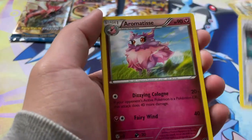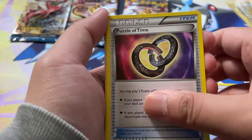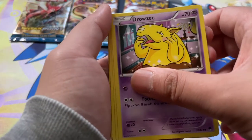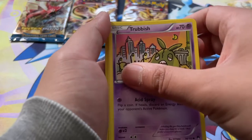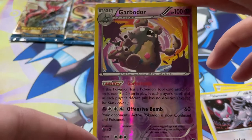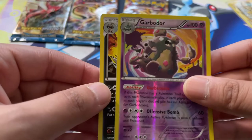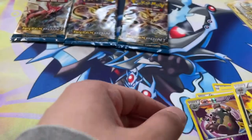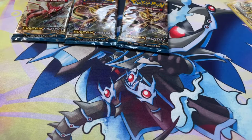Got a Gyarados Spirit Link, Aromatisse, Puzzle of Time, Spritzy. Rest in peace, Fairy type. Got a Grousey, Sheldr, Trubbish, Glam Meow. A Garbodor Reverse Holo — really like the pattern on the reverse foil here. And we got a Shiftry, a menacing looking Shiftry, and that's our rare. I don't think I've ever pulled a Shiftry, so I'll take it.